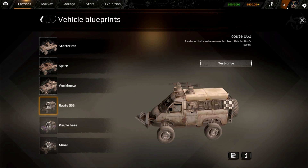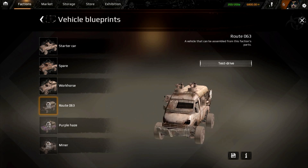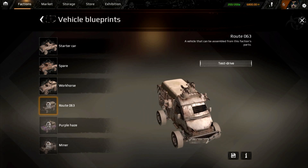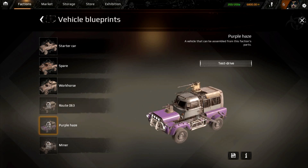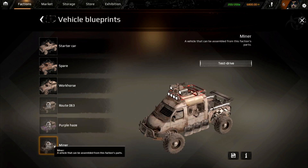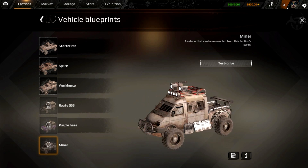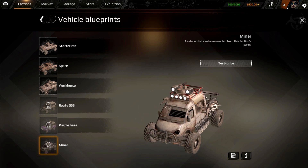Route 63 is bigger and actually pretty cool — it's got a lot more armament than I thought. That's the thing when you put machine guns on the side: from certain angles it may seem less armed than it is. We've got four light machine guns in a van design. Then there's Purple Haze — looks like a 20 millimeter autocannon on top, blades on the side, and a light machine gun on the front. Then there's the Miner.